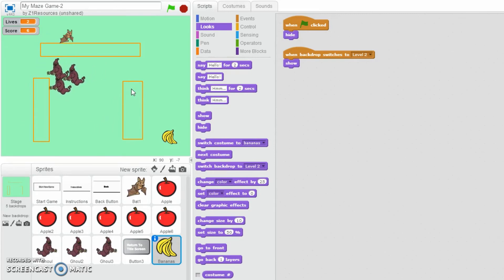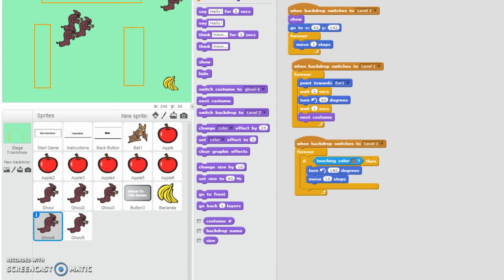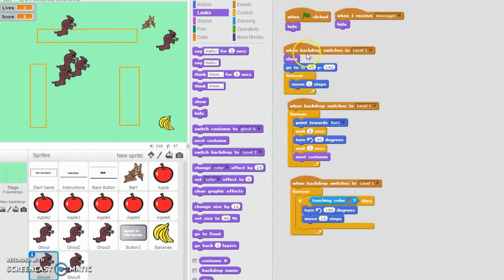To increase difficulty, I'm going to look down at my list of assets and duplicate some of the ghouls. So I've now got Ghoul 4 and Ghoul 5, and they've still got the code there. What I'm going to do is have Ghoul 4 and 5 only showing up when we get to Level 2 - not showing up at all in Level 1. When backdrop switches to Level 2, they show. Let's give that a go.